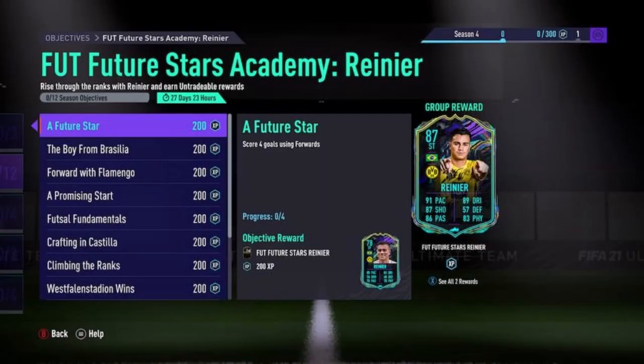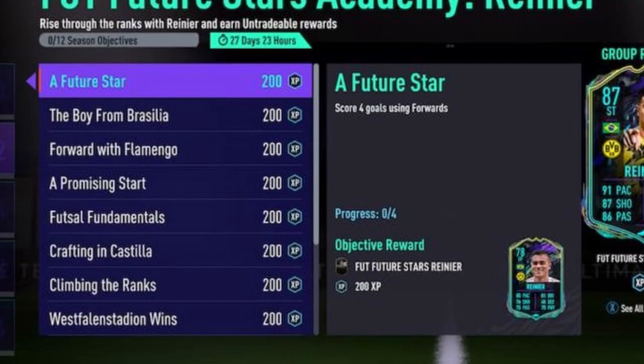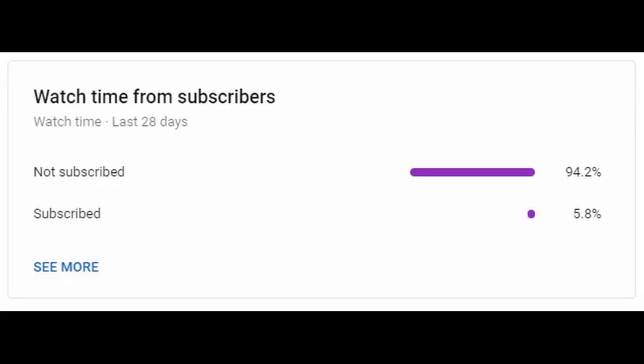And to complete that card — never mind, that is too long. We did get a new Future Stars SBC card. That's not Saliba, that's Torpedo. Oh god, I've watched that video too many times. And if we could smash 80 likes on this video that'd be very nice, and if you could subscribe that'll help me out a lot. Anyway, let's get into today's video.